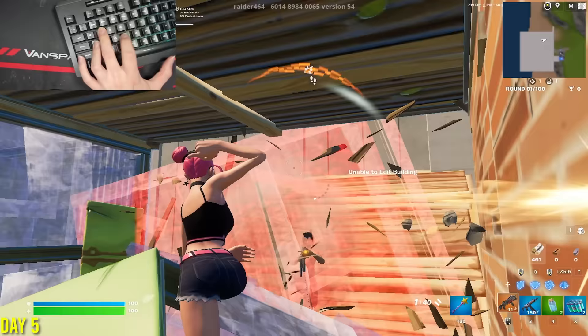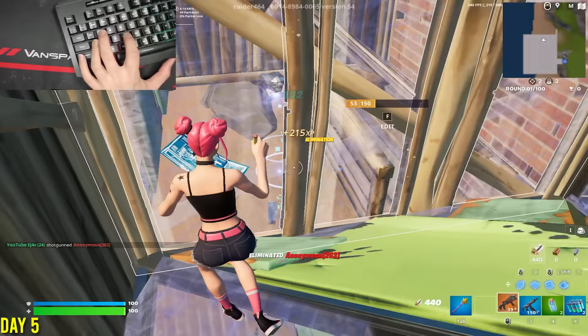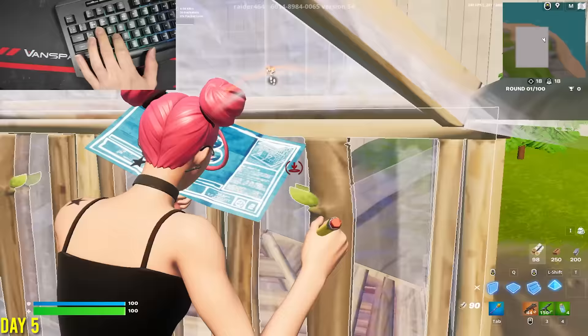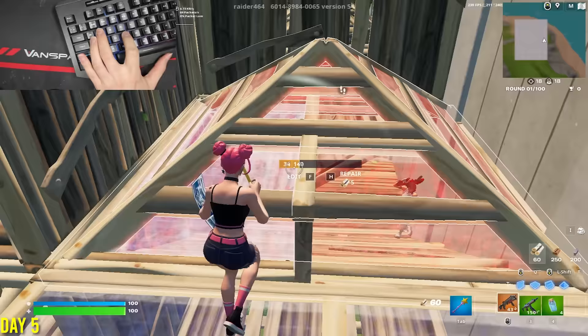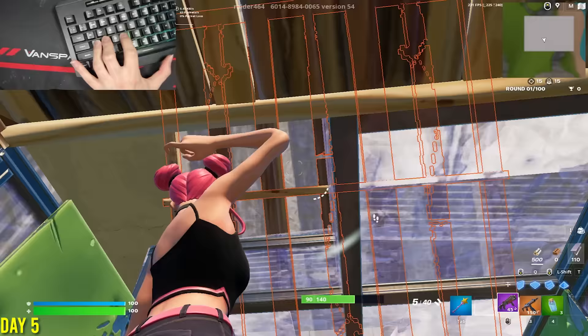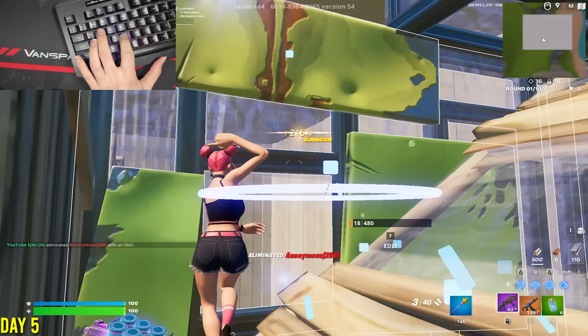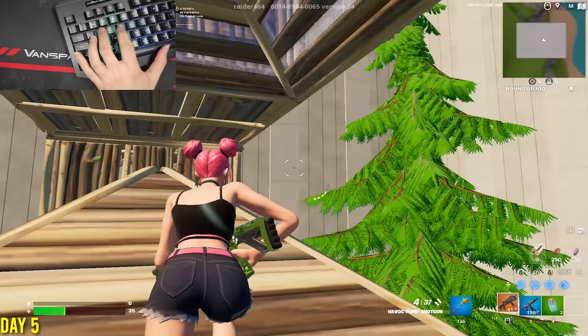On day five, I did realistic one-on-one box fights. I like this map because I'm able to work on my building, but you can only go a few stories up, so you work on your building and then you box fight. As you see from the gameplay, I switched my pickaxe bind to Tab and I click Tab with my ring finger. This is way more comfortable for me and I'm able to pull out my pickaxe in fights way more than with C.